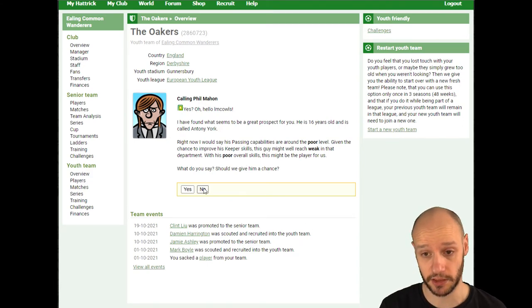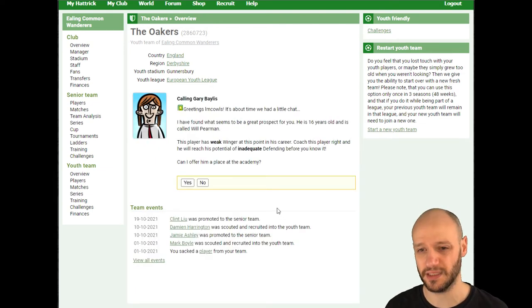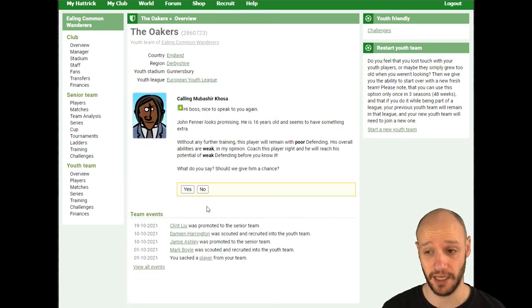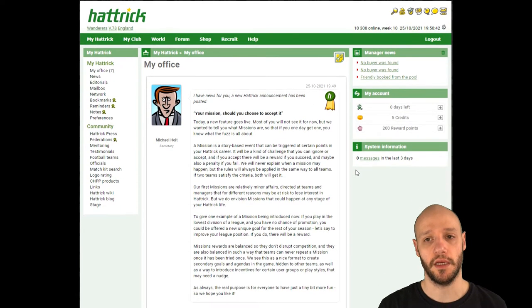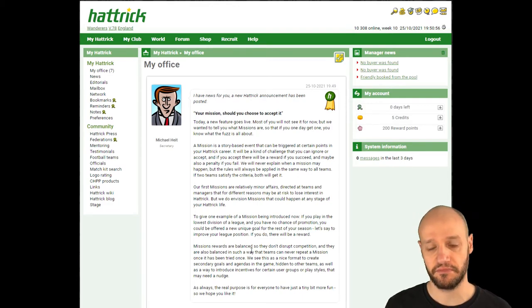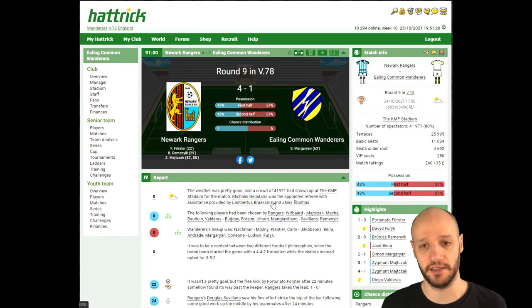First youth pool: nothing. Second: weak/inadequate, 16 years old — no. Then a 16-year-old poor/weak — we have to take him, he'll sit on the bench. There's also an interesting feature they're looking at adding: missions within Hattrick. You'd get challenges like avoiding relegation, signing a player for one million, or developing a youth player to playmaking 14 — and get rewarded for completing them.